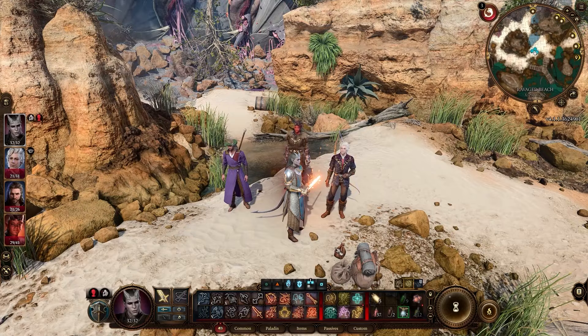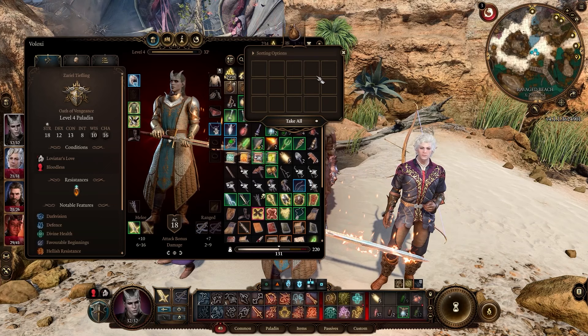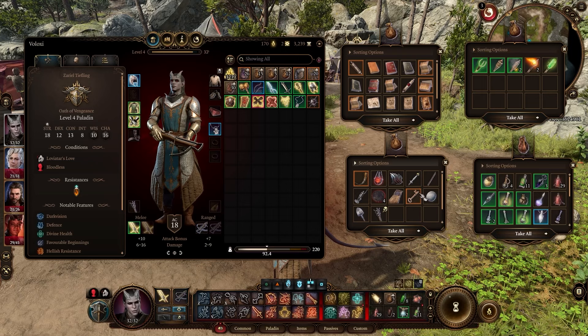Next — bags. If your inventory is getting chaotic, you can pick up pouches or backpacks and fill them with items. You can have an arrow bag, a potion bag, a book bag — whatever you want. You can't color or name them, but they definitely make your inventory feel less cluttered. Whenever you find these little bags while looting and would normally leave them, just right-click and pick them up, and now you can organize everyone's inventory as much as you want.